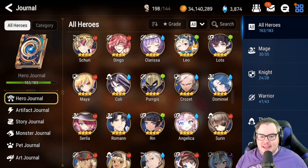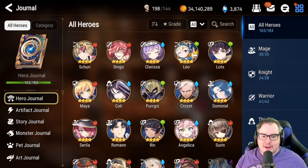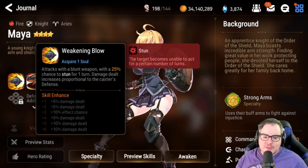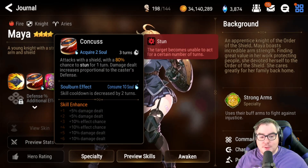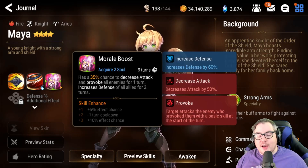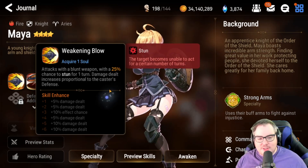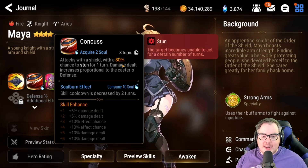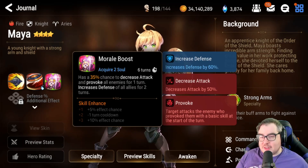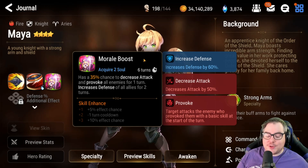Another unit I wanted to talk about is Maya. She's kind of a same-y character — she's got a stun on her skill one and a stun on her skill two, so she's really disruptive. But the problem is she has two low-percentage chances to do basically everything: 25% chance up to 35% for her skill one stun, and 80% — so basically 100% with upgrades on a three-turn cooldown for skill two — that's good. But Morale Boost is just a big whiff at 35% up to 50%.